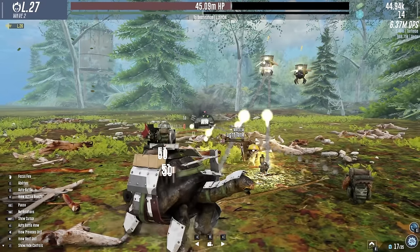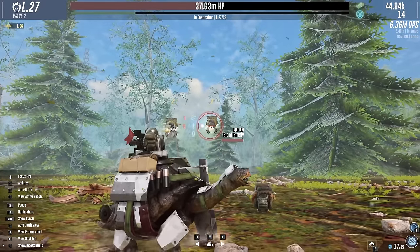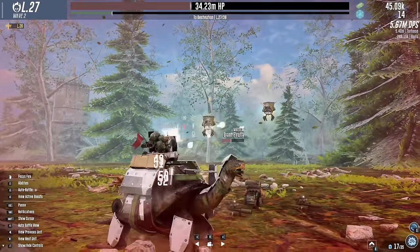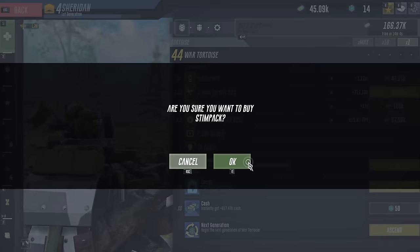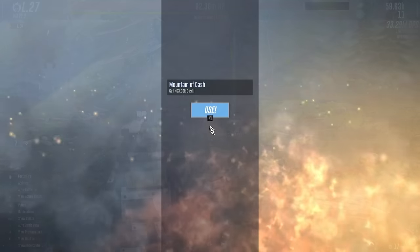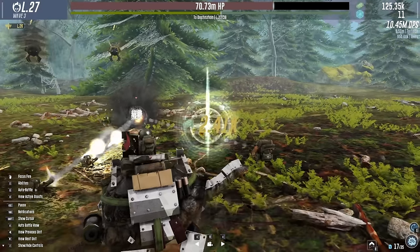That's a tank rolling up - not even bugs anymore, just straight up tanks. Our tortoise is taking a lot of damage. We still have good things for stim packs - buy that, take out the giant things. 14,000 monies, I like that. And a mountain of cash again - that is glorious.